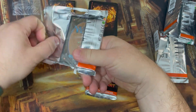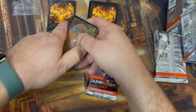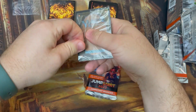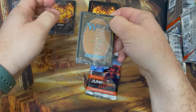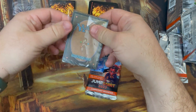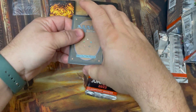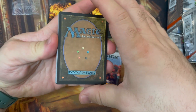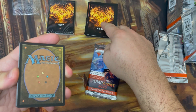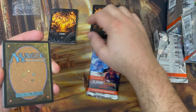There are 46 themes in Jumpstart — if this is your first video on my channel, there are 46 themes and 121 total variations. Each theme has either one, two, or four versions. If it has one version, it's a mythic theme. If it has two possible versions, it's a rare theme. If it has four possible versions, it's a common theme. So this was one of the common themes — that was the fourth and final version.